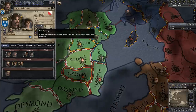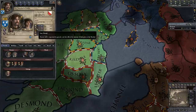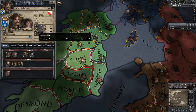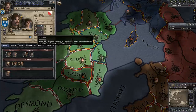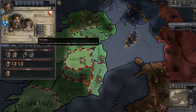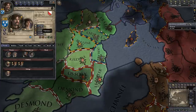The top attribute is Diplomacy, which affects how other people perceive you and your relationships. Marshal affects your ability to command troops and combat. Stewardship affects the taxes you collect and also the maximum size of your domain — the number of counties you personally control. Intrigue affects how successful you'll be at sneaky, underhanded, plotty things like assassinations. And Learning affects how well you progress technologically. We've got fairly mediocre stats overall — eight is kind of the average, and we're significantly below that in a couple of them.